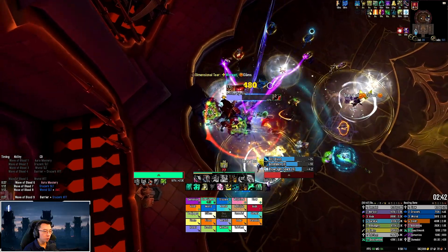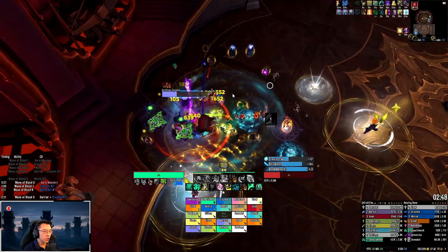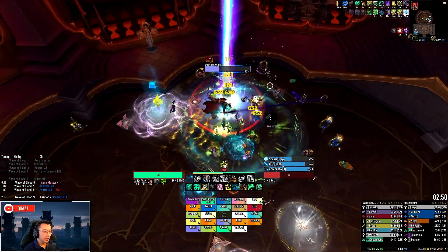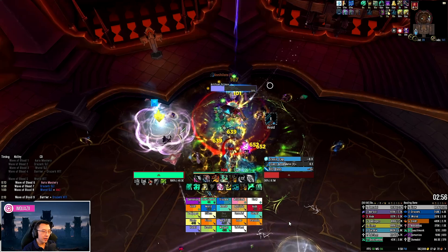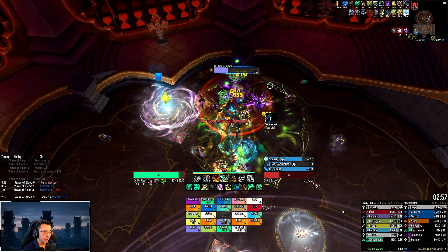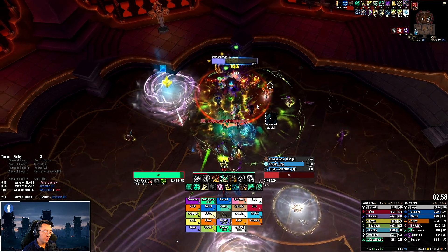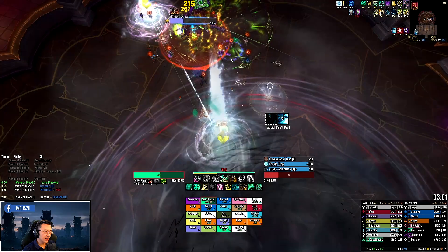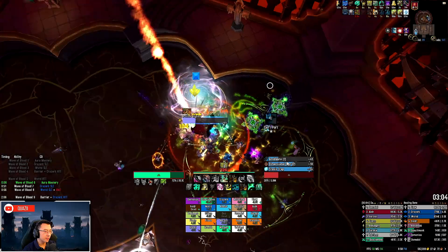In phase 3, the main thing to note as a tank is the Edge of Annihilation ability. This spawns a weapon in the middle of the room that attempts to suck you in, and if you're anywhere in the blast radius — marked by the circle — you will die. The way to avoid this is to use the portal to your advantage. We place portals here and over here, and just as the explosion is about to go off, you get sucked into the portal, appear at the other portal, the explosion fires, and you avoid dying.